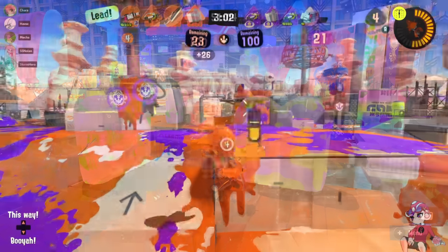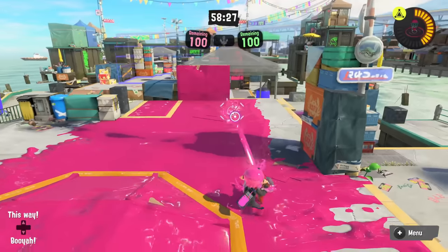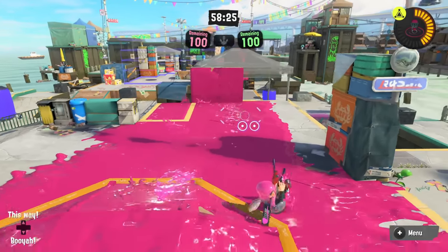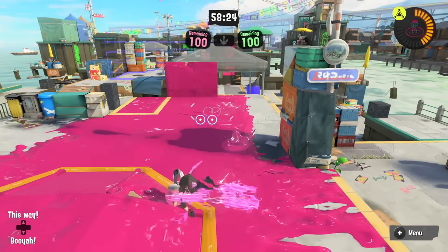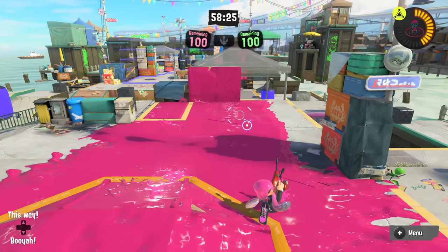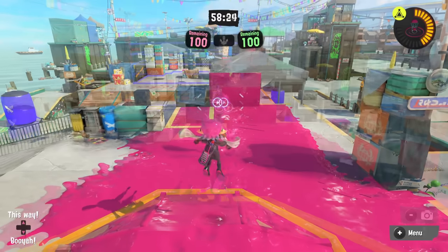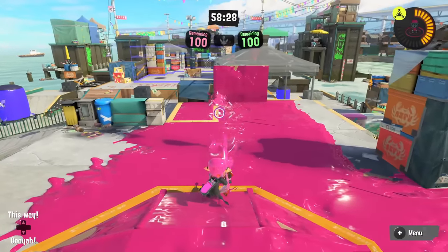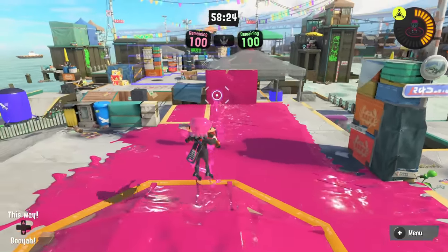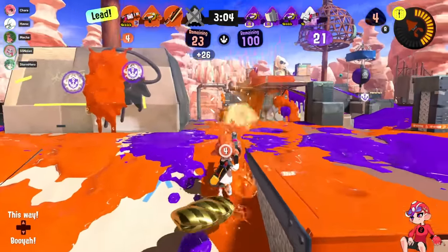Finally for dualies, there's a tech exclusive to the Dualie Squelchers: since they have slides instead of rolls that keep you standing, you can actually jump right after your slide by releasing the left stick entirely. This lets you keep some accuracy from the roll mode and provides a nice movement mix-up, especially since you can roll immediately after to compensate for the delay jumping normally has when descending. This tech takes a lot of practice to get used to, but it's very satisfying to pull off.